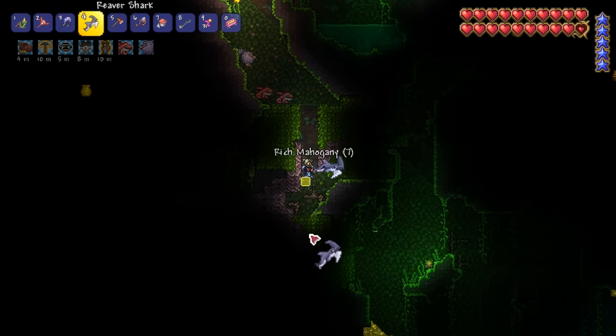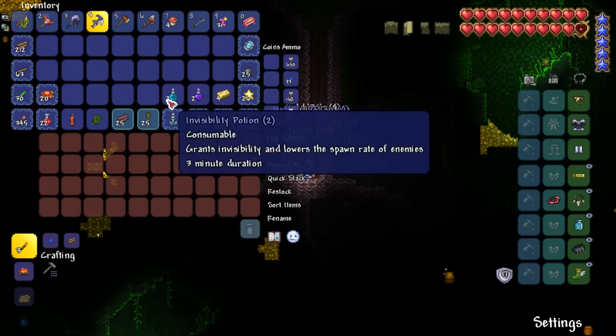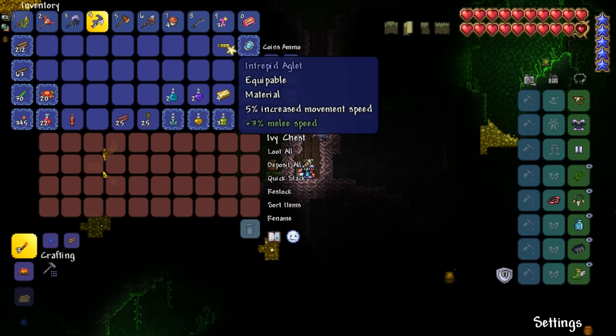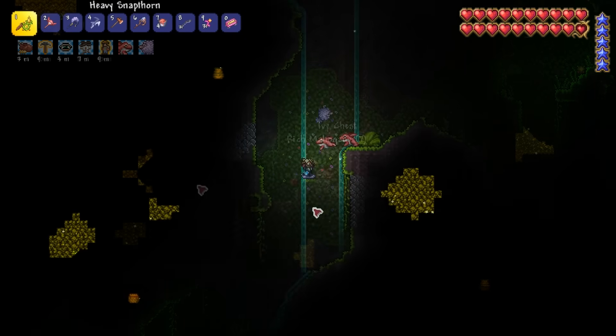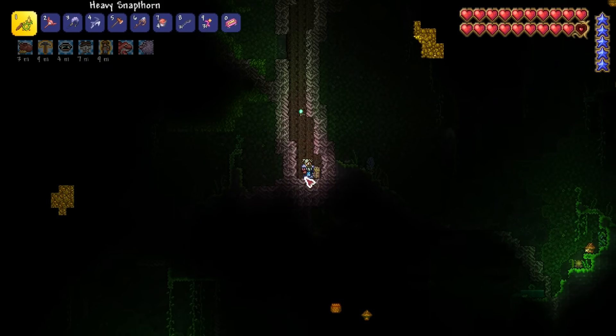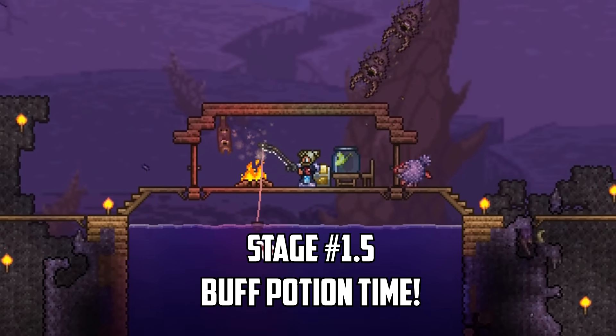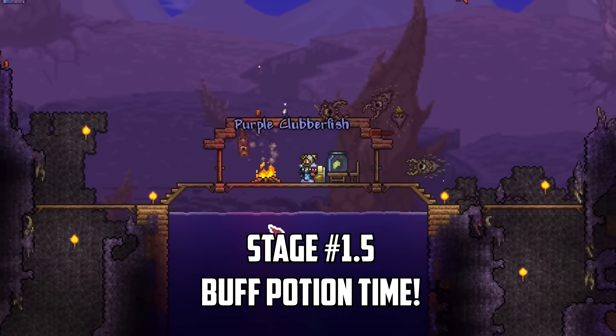We've almost done everything a summoner can do before their first boss fight, but there are still a few last power-ups we need. First, I smash my way through the Jungle Biome to find an Anklet of the Wind and the Feral Claws. The Feral Claws increase my whip speed by 12% and even give me Auto Swing, which will massively boost my damage. As we're about to start fighting bosses, it's time to organize my buff potion supply.